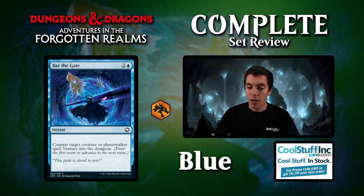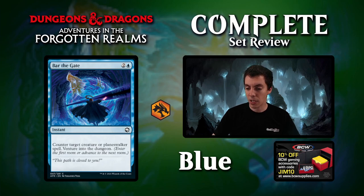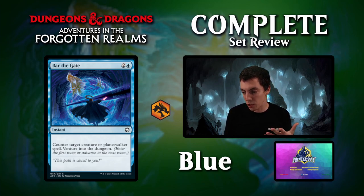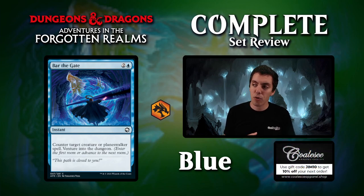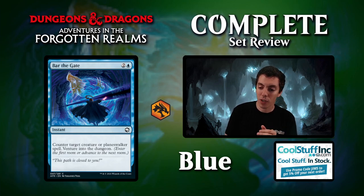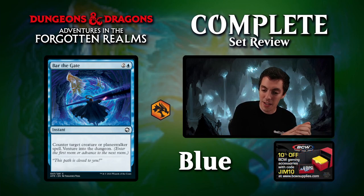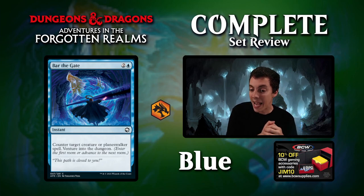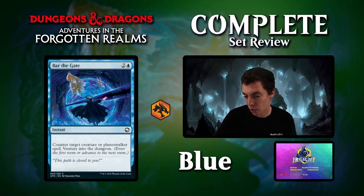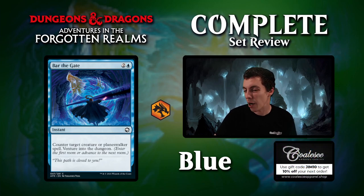Up next is Bar of a Gate, 3 mana instant that counters a creature or planeswalker and ventures into a dungeon. This card isn't really for Constructed — any venture deck would want to be more proactive than reactive, and there aren't really any other instant-speed venture cards. In Limited, 3-mana counterspells are okay but not particularly great. It could be good if your deck plays some flash creatures, but it's pretty transparent to any good player — if you pass with 5 cards in hand, they won't play their best creature. Not very high on this card in either format.